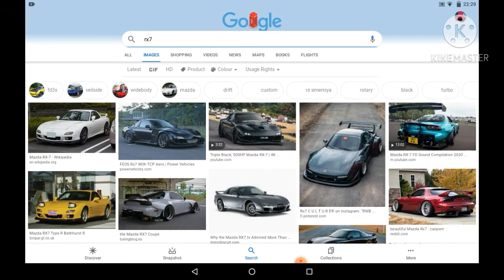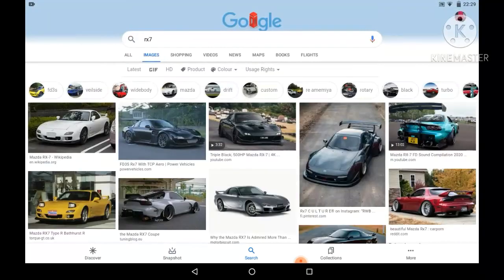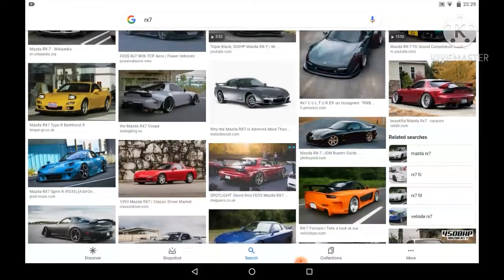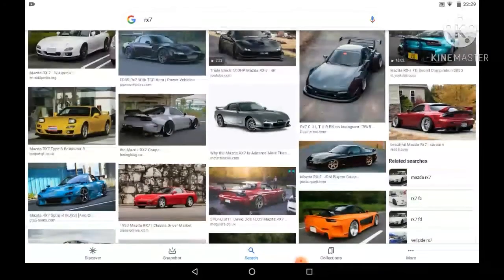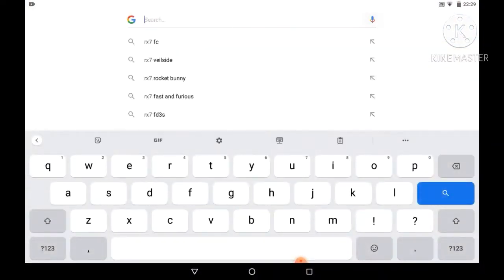Number 4 is the RX-7, a great fast car. It'd be very cool in the December DLC. We need one — I'm hoping it's on there so I can buy it and drive it around. RX-7 at number 4.